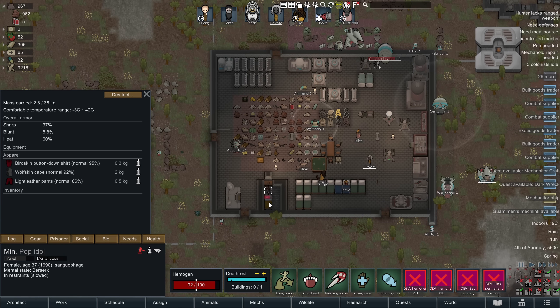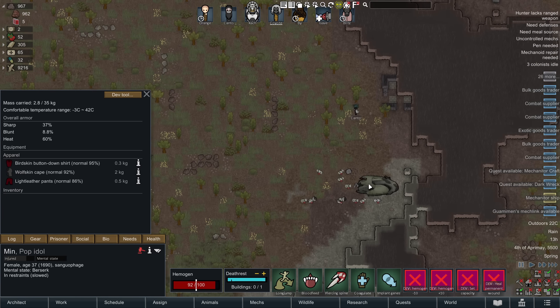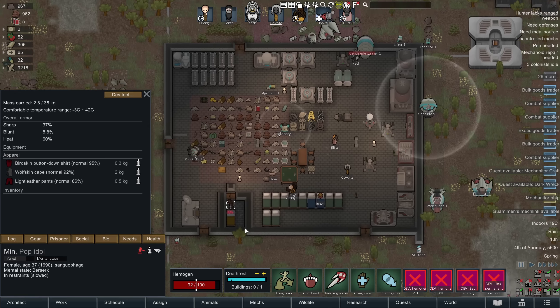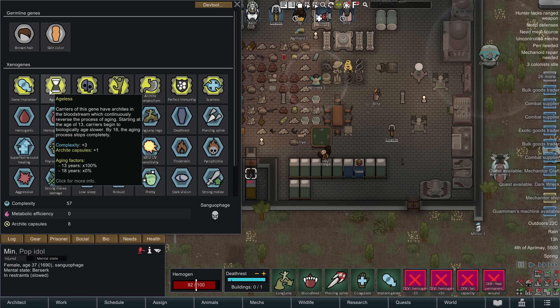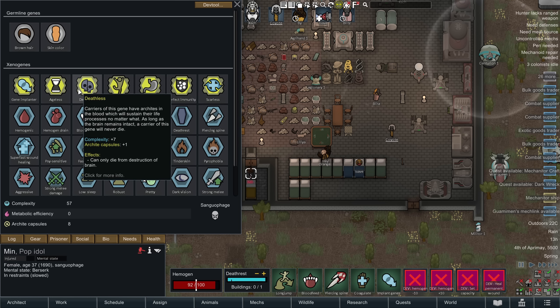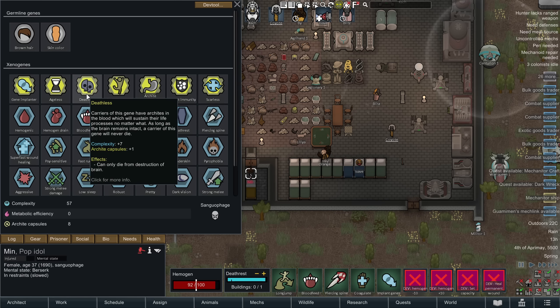That leaves one final thing: the vampires. These are super interesting and done similarly to the mech quest, except the vampire lands alive with their retinue and you have to capture them alive — a shot to the legs should take them out. These vampires work on the genetics thing but with some fun additions. They are ageless and stop aging at 18. They're deathless — the only way to destroy them is to destroy the brain. They can recover from pretty much anything. They can't get cancers, heart attacks, bad backs, frailty, or any aging disease. They're immune to all diseases including flu, malaria, sleeping sickness, plague, infection, and lung rot — meaning they can't even get an infection from a wound.